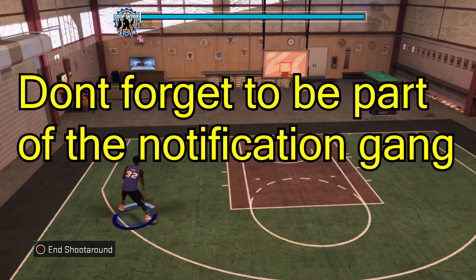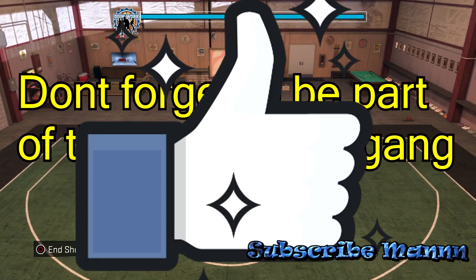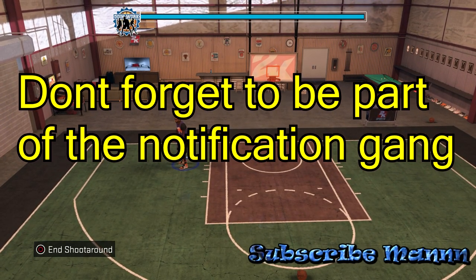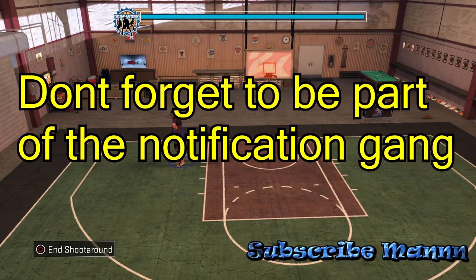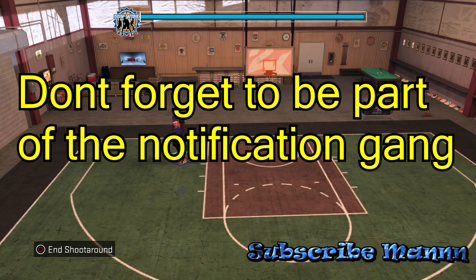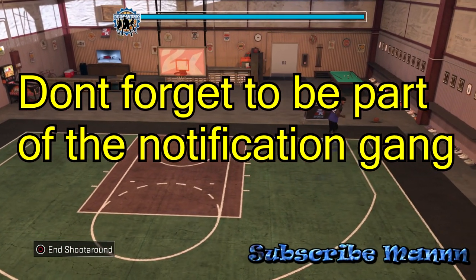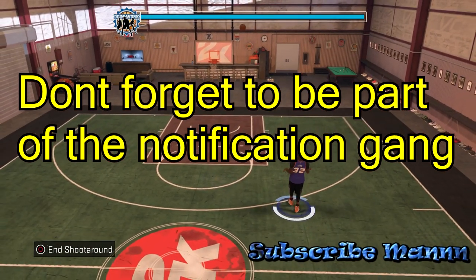First, go smash that like button — I appreciate all y'all for the love and support. We've been killing our like goals lately, so let's try to get 200 likes on this video. Also, an important tip: you can only do these speed-boosting teleport glitches in the direction your player shoots. Since my player is left-handed, I can only do the teleportation glitch going to the left side, so if you're right-handed just flip all these moves around.